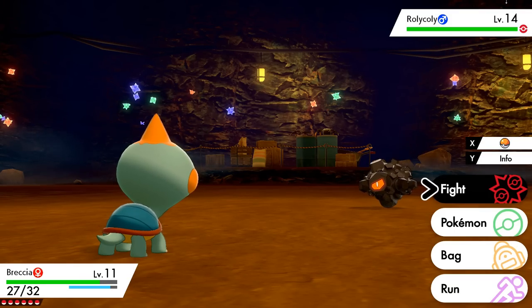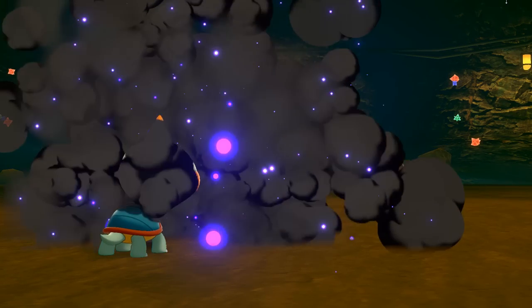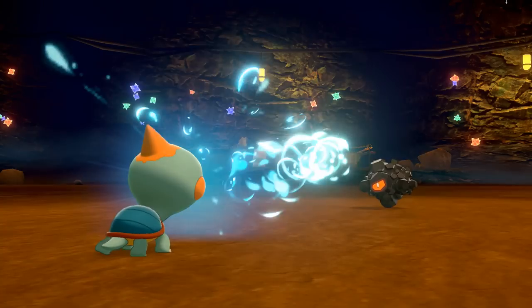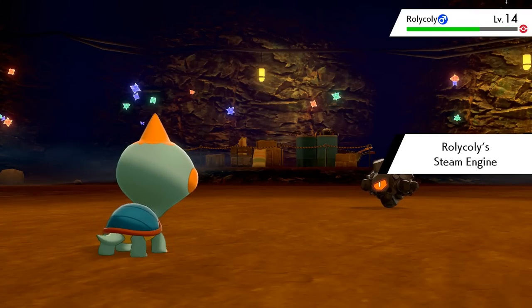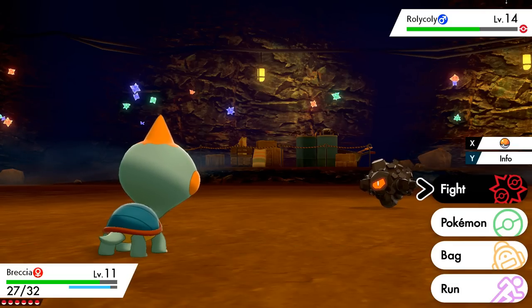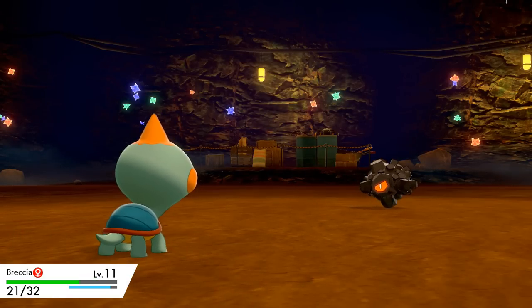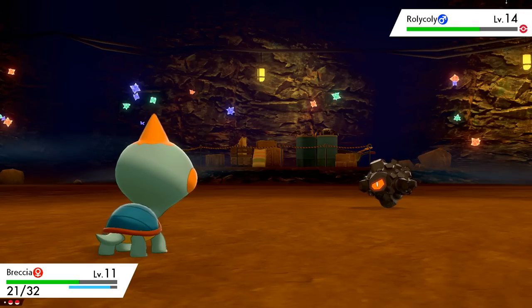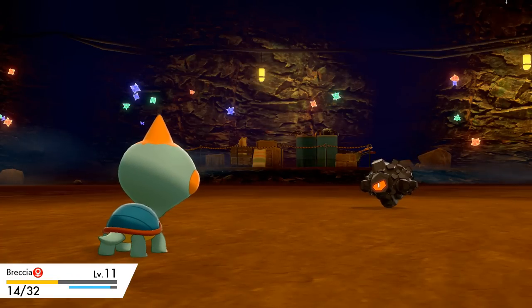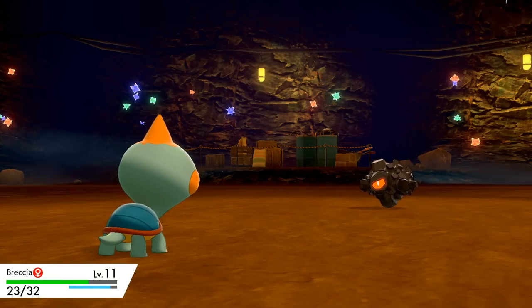A wild Rolycoly bumped into me — Brekka wants more things to chew on, so that's fine. We already have a Rolycoly so we don't need it — of course it would use Smoke Screen. Do your best Brekka, just spray water everywhere! That's the Steam Engine move, where its speed rises more and more with every water or fire type move that hits it. These guys are a little tougher than I thought, and Brekka ate her little berry.